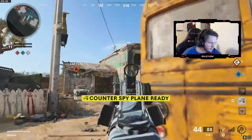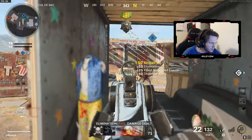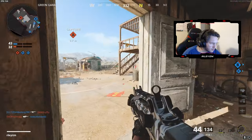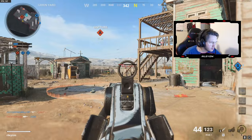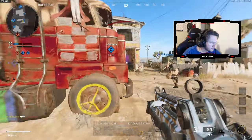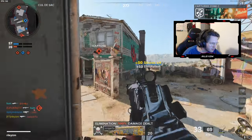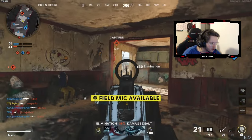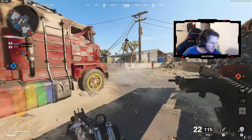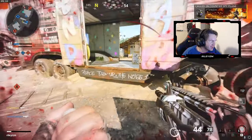Bro, my shot is on point right now. I killed him right through his f***ing armor. Bro, if the Tundra scoped in faster it'd be... oh my god, this is a beam dude — that kid had the angle and I still shit on him.